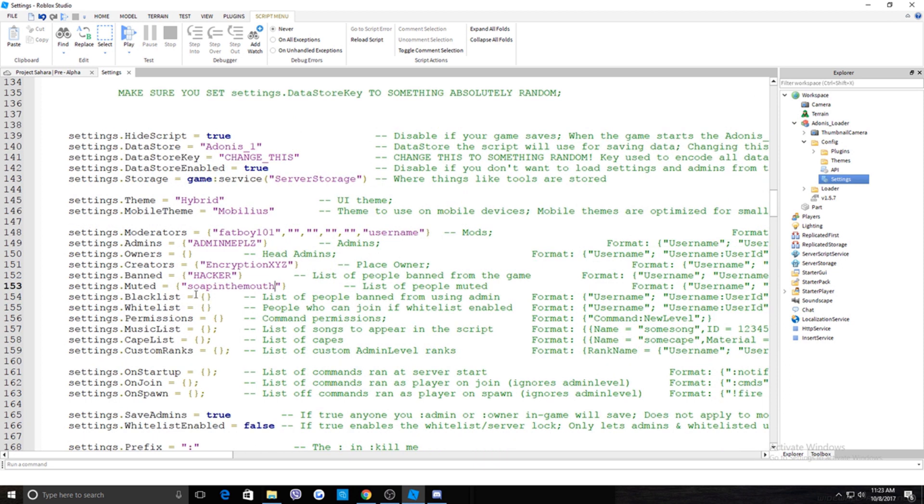If you have a player who trolls and types bad messages but you just want to mute him whenever he comes in, use the same format and add his username to the Mute list. For the Blacklist, if you don't want a user to ever receive admin — say a friend of an admin who keeps getting admined behind your back — type in their username.